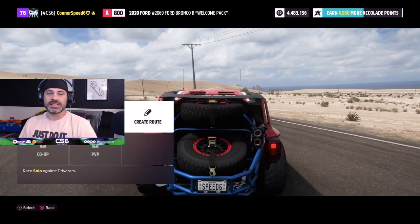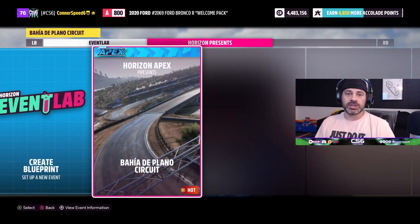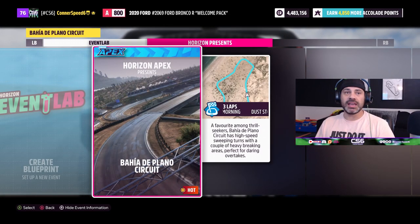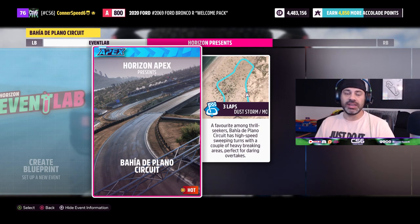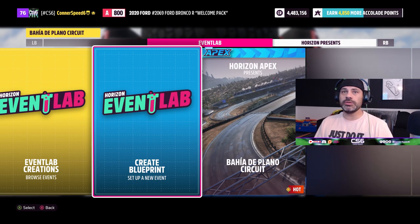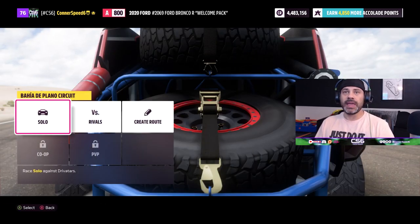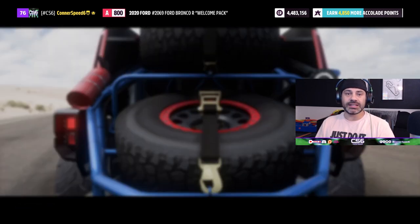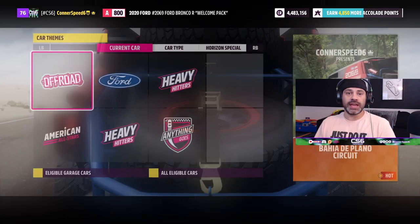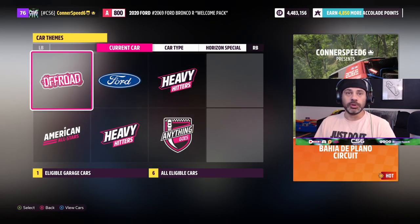You have a couple of different options when you would like to build a custom route. You could first make a custom route based on the actual in-game blueprint itself - what you would do is start up the race just like normal by clicking solo and go over to 'create blueprint'. Once you are in create blueprint, you're going to actually start creating the blueprint itself: what type of vehicles, the class, etc.